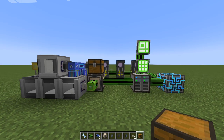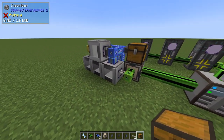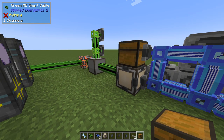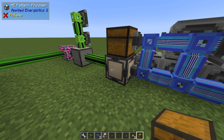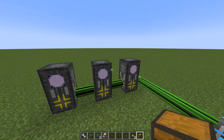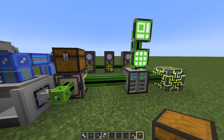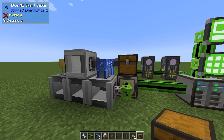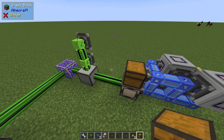Hello guys and welcome to another Applied Energy 6.2 video. You might recognize this one - it's the super compact Inscriber auto-crafting system that I covered in the previous video. But in 1.18 things have changed just a little. We have the pattern provider, which I covered previously, and secondly there's an update in the storage bus behavior and something has changed in the auto-crafting system. I've changed colors to make it more clear where the boundaries are between networks.